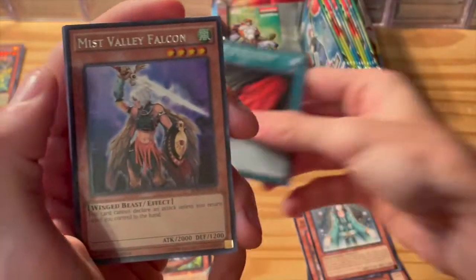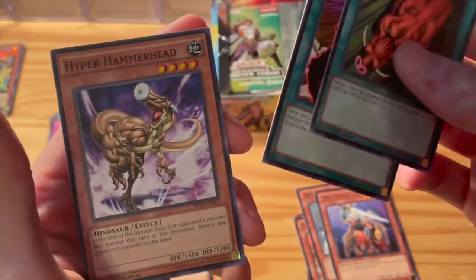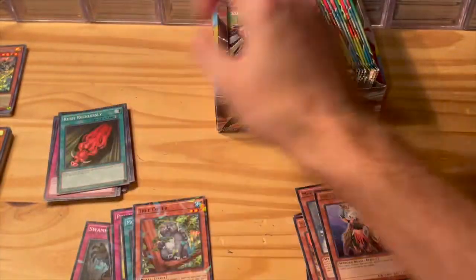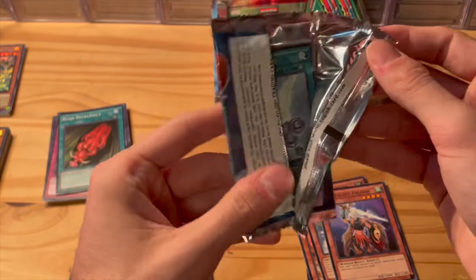Tree Otter, and then Mist Valley Falcon — we got a couple of Mist Valleys in here. Call the Mummy, and then Hyper Hammerhead. We got some pretty old cards in here, which is cool to see. Makes sense considering this came out in 2014.